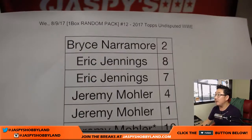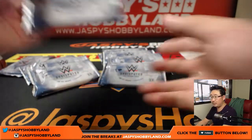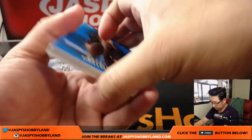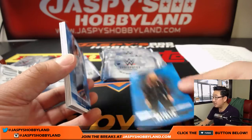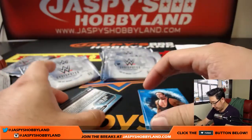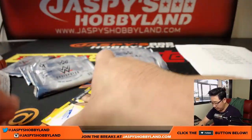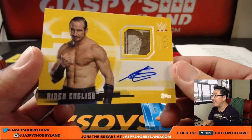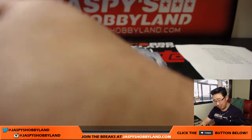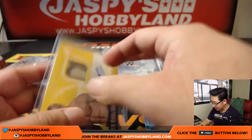Here it is. Bryce, you're going first with pack two. We're going to start off with Natalia, Roman Reigns — there's your relic. Back here is Undertaker, one of the bigger hits in this box break. And dream matchup: Stone Cold and Goldberg. And you got a jersey auto — authentic shirt relic, five out of ten, Aiden English. I enjoy watching a little wrestling here and there but I have no idea who most of these folks are. It's a low number, and low number hits are always good. So there you go, Bryce.